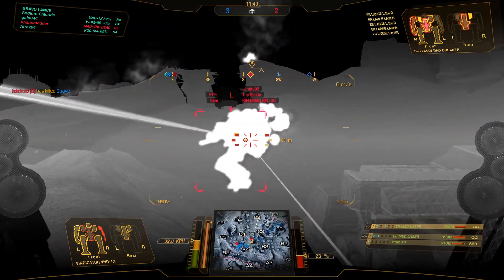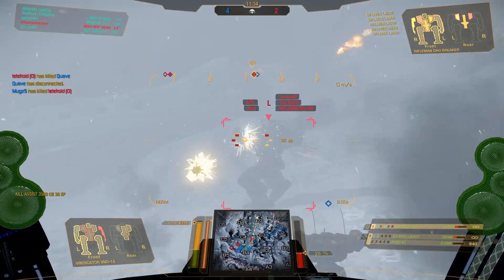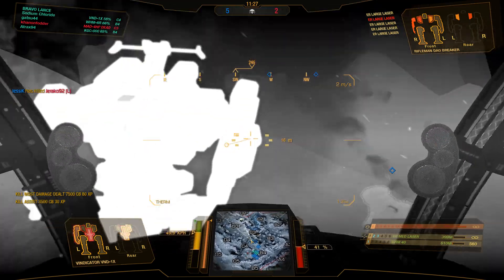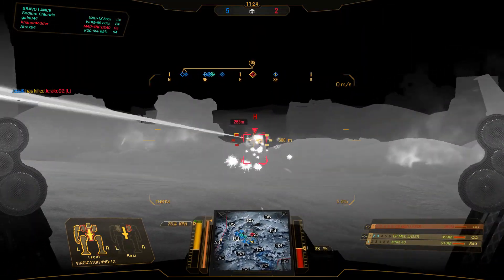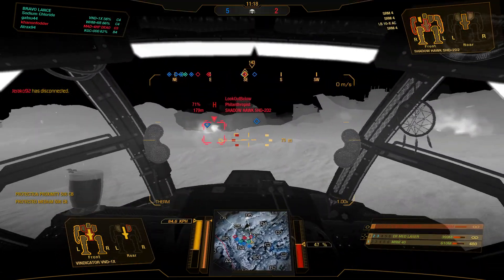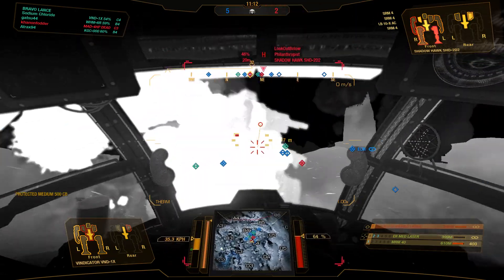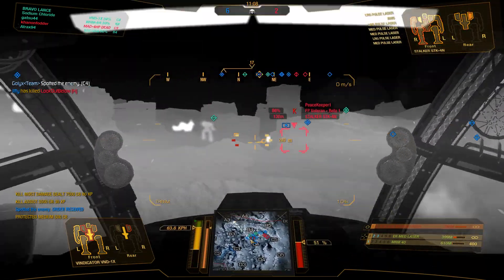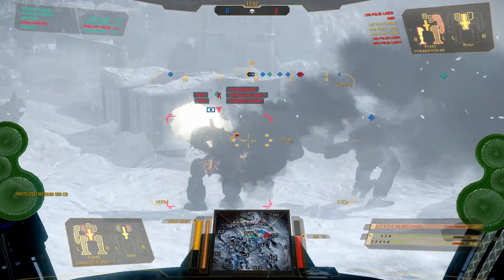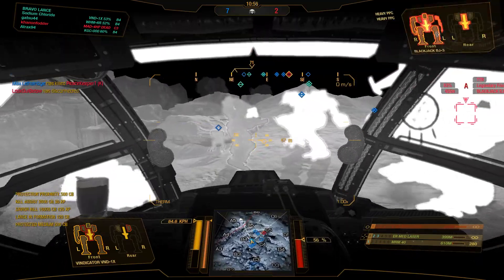This ER large laser dial breaker is going to get pushed on — he has a low DPS build so we could even 1v1 him if we wanted to, but we have help. That's the kind of risk you take if you bring ER large lasers into a solo queue and get drops like Frozen City Classic — you don't have time to use your range and your DPS output is just so low. You can see we can engage at shorter ranges as well and have pretty good damage output up close. I've lost my right arm already and it's fine — I don't really need it, it's only 5 damage so its contribution is not that much.